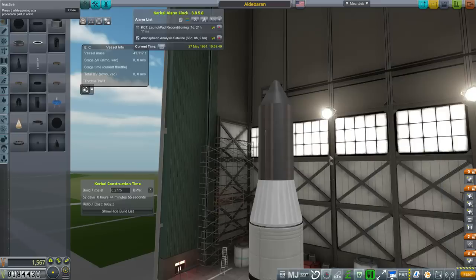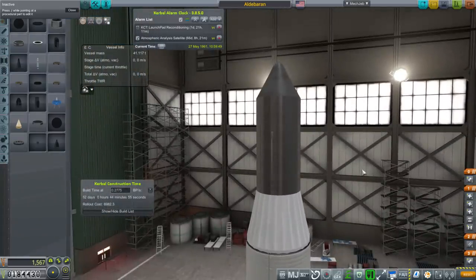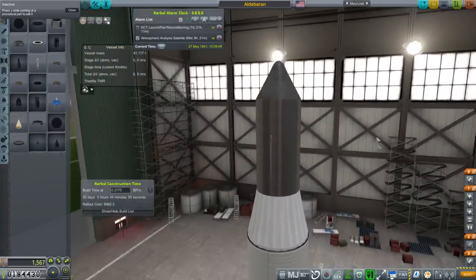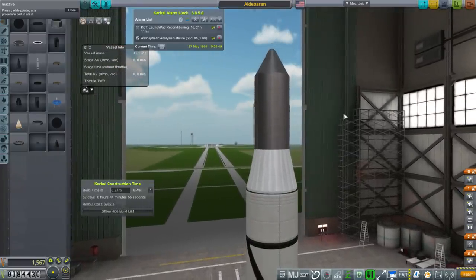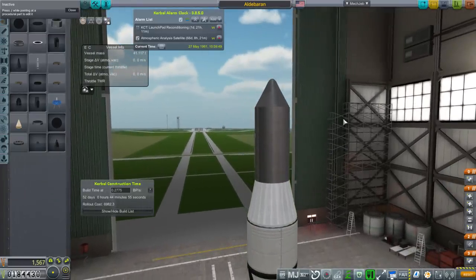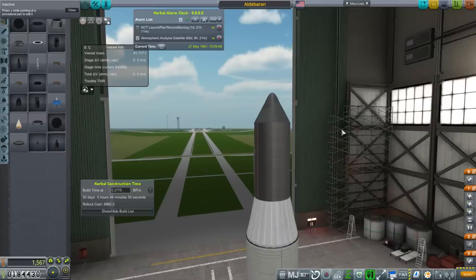It doesn't require solar panels or anything fancy, and I've gone all the way down to the bare minimum here, which is the upper stage is the satellite. This happens from time to time in space history — most famously, I think, is the situation where the entire body of the Atlas rocket was the satellite.